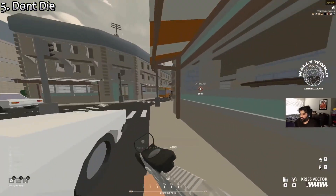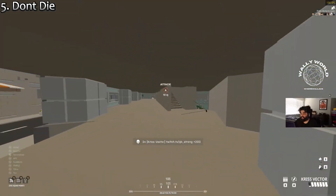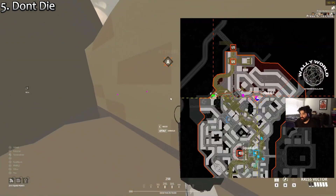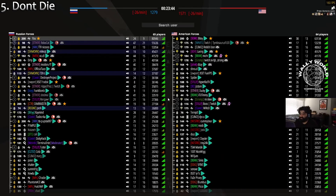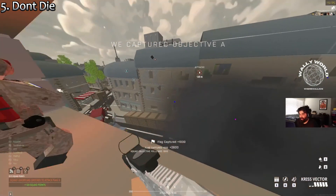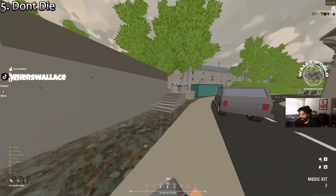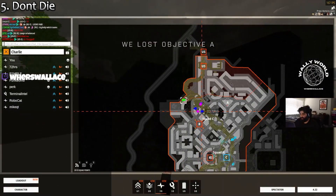Step 5: don't die. Obviously easier said than done, but if you do get gunned down, avoid the innate desire to hold down spacebar and instantly give up. Wait for a rez. Laying on the floor might be painful, but waiting 15 seconds to get rezzed in a good spot is way better than full dying and spending the next three lives getting back to the same position. Almost always, if you wait long enough, you will get revived. At minimum, always wait the natural 7-second timer to observe the situation. After those 7 seconds, if it's safe to spawn on someone, you can give up and spawn on them. Try and wait those 7 seconds — just wait for it.